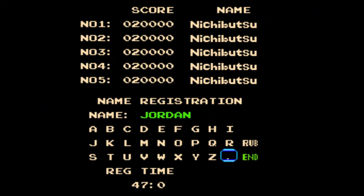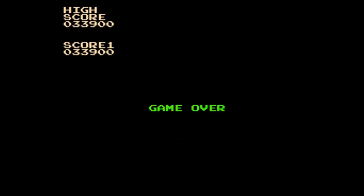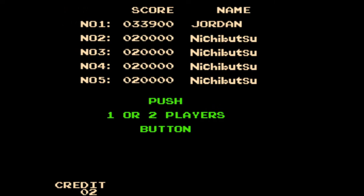Another secret built into this game will allow you to earn 2 free credits. If you achieve one of the top 5 scores and enter the name "jordan.ltd" you will be awarded 2 free credits. I'm not sure if this code was left in from production or if it was just a way for one of the coders to play free in the field. Although this code is present in the US release, it cannot be used due to the three-letter limit for name entry in high scores.